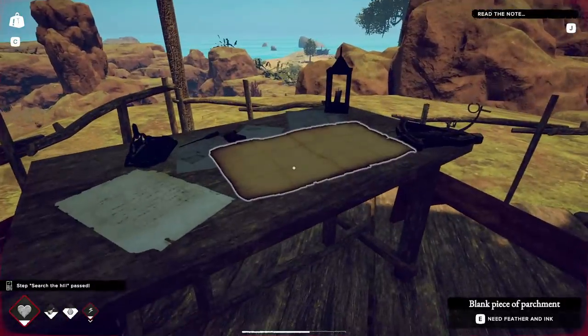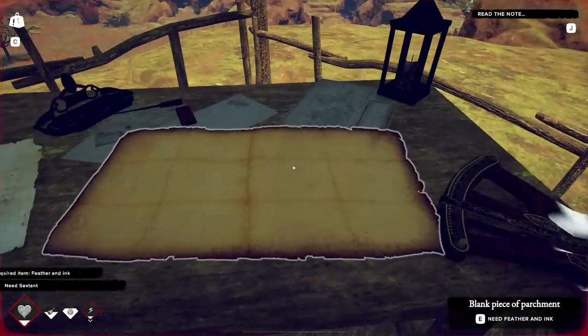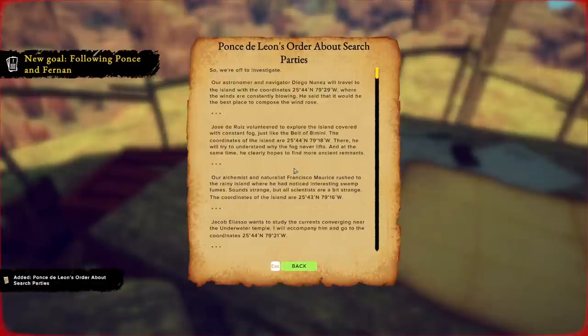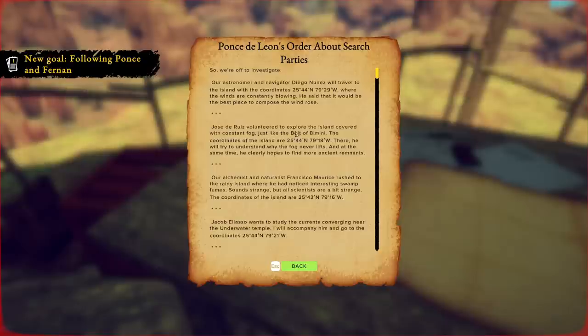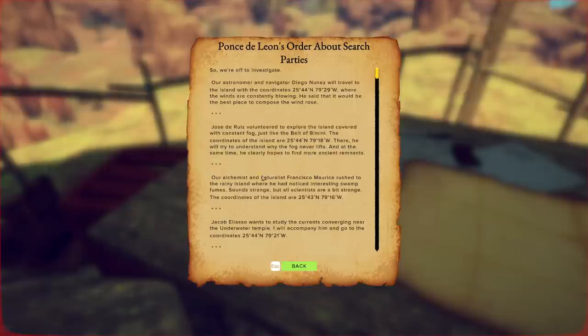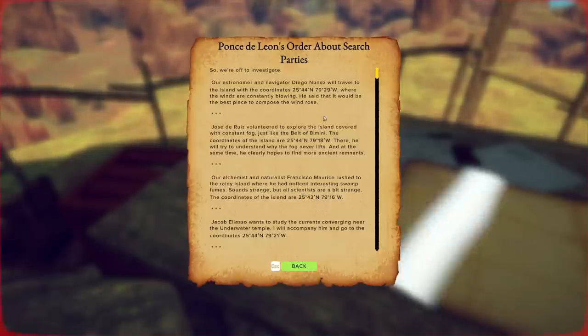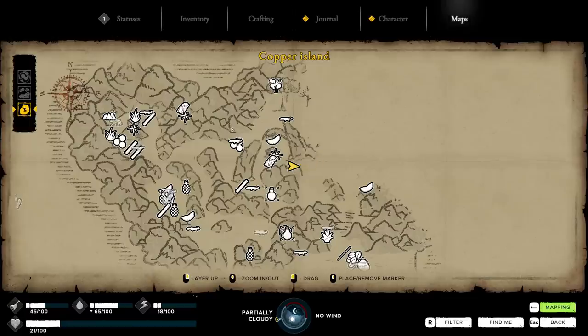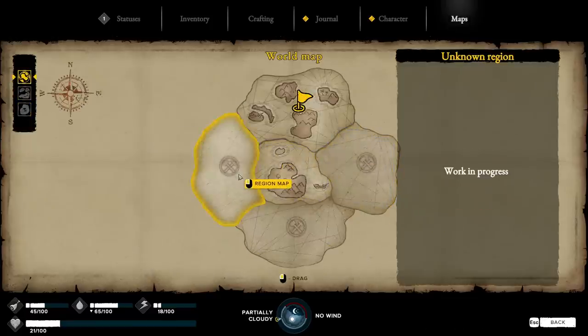What's up here? Blank feather and ink? Blank piece of parchment? What do you need? Need feather and ink, need copper ingot. Travel the island coordinates. Best place to compose the windrows. Spoil the island covered in constant fog, just like Bimini - Belt of Bimini. Let's find more ancient remnants. Alchemist and naturalist wanted to the rainy island. Interesting swamp fumes. Are they talking about the other three islands? Instead of the iron with iron deposits. So this must be the other islands - I'm thinking this may be the islands that aren't in the game yet. That's maybe what we're working for.